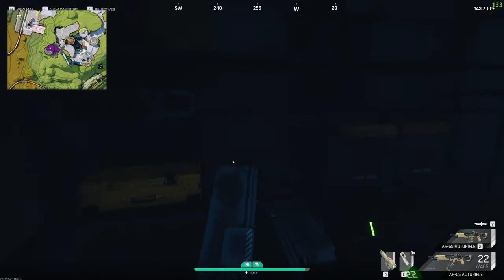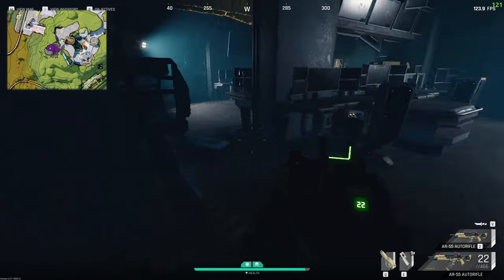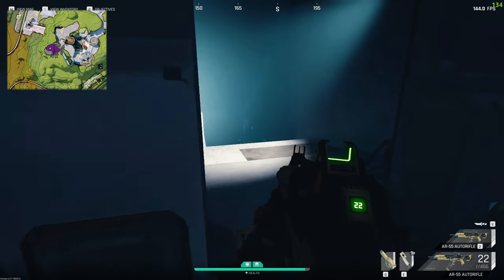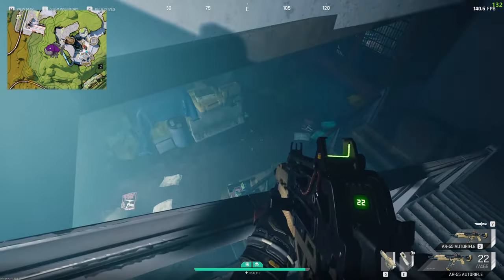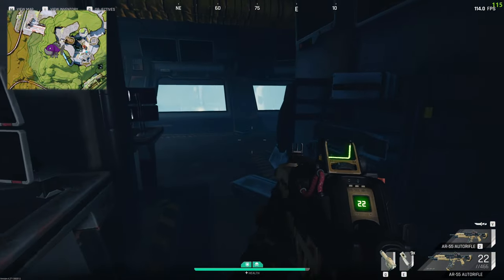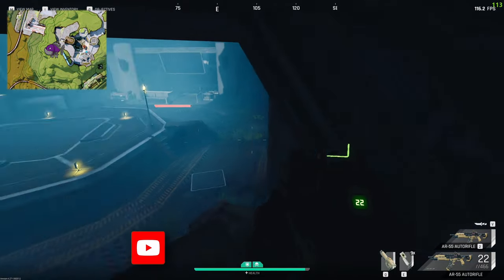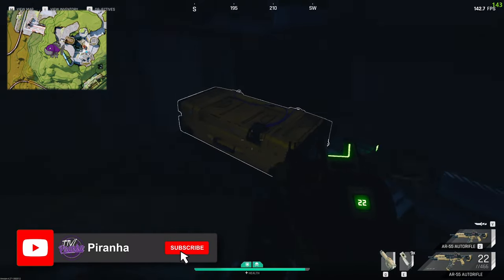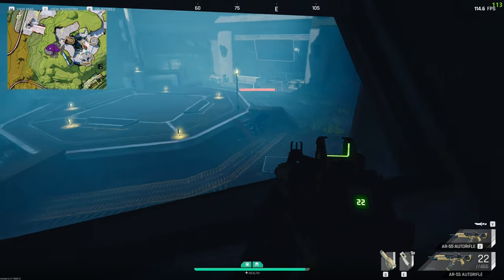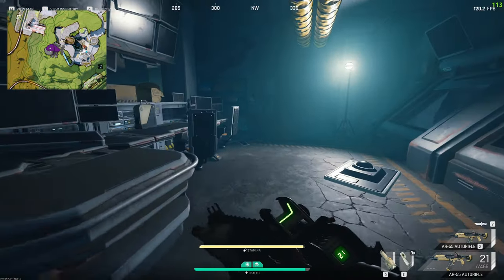Also, just to note about the dead drops: if you happen to die after you've put something in there and clicked the positive item, it doesn't matter if you die — that stuff does actually get sent off and your task does get completed. So if Jeff is chasing you and you know you're going to get absolutely slapped, smack your stuff in there, drop it, and then just be a sacrificial lamb for the wonderful Jeff.